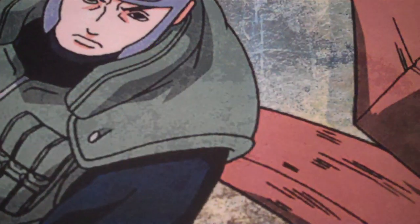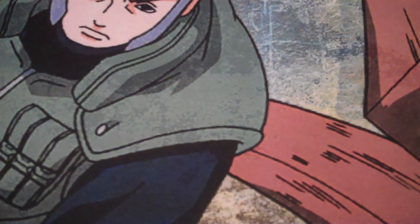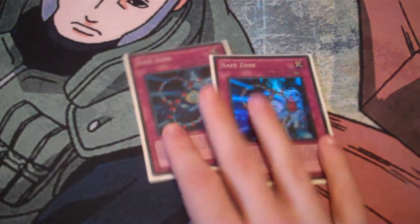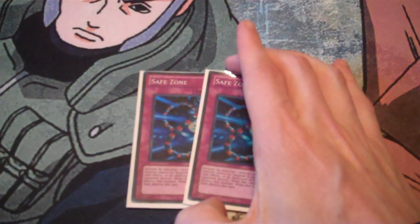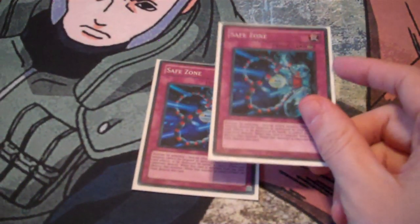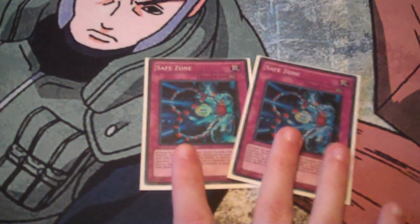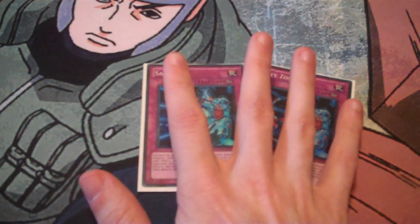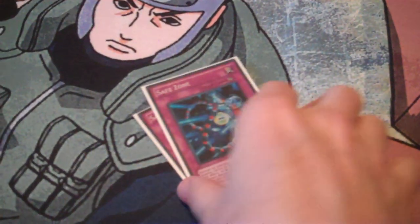Traps: two Bottomless Trap Holes, two Compulsory Evacuation Devices, two Torrential Tributes, two Safe Zones. I was questioning why some other people were running Safe Zone, thinking it was too situational — but this card with Pleiades is absolutely ridiculous. It's extremely versatile: it can protect your monsters in a pinch, or you can equip it to your opponent's monster, and if they destroy it or you bounce it back, your opponent's monster is destroyed instead.